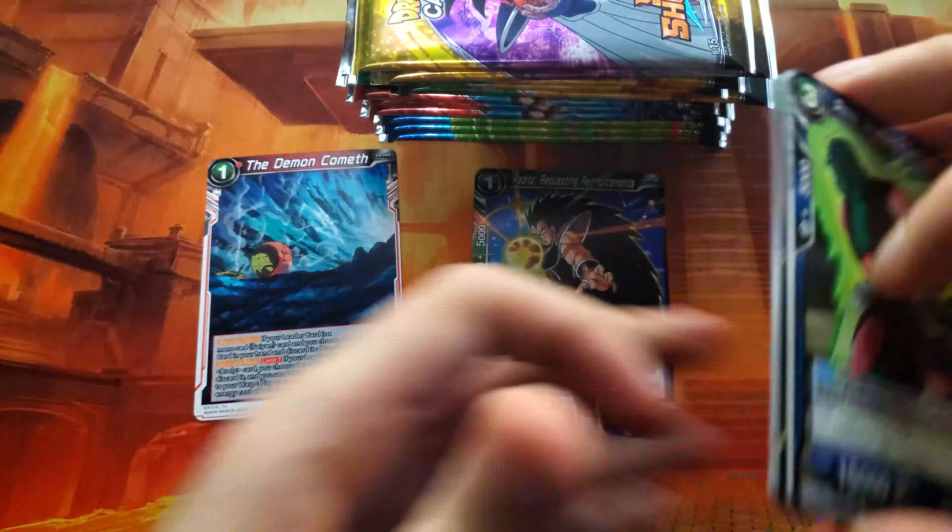Starting off with our first Turtles pack. Let's see if we can at least get some of the uncommons or commons I want as foils. We've got Kale, Demonic Blitz, Son Gohan, another Gohan, Icarus, Tree of Might, Quick Assist, Krillin, Vegeta. First foil is a Raditz Requesting Reinforcements, and our first rare is The Demon Cometh.